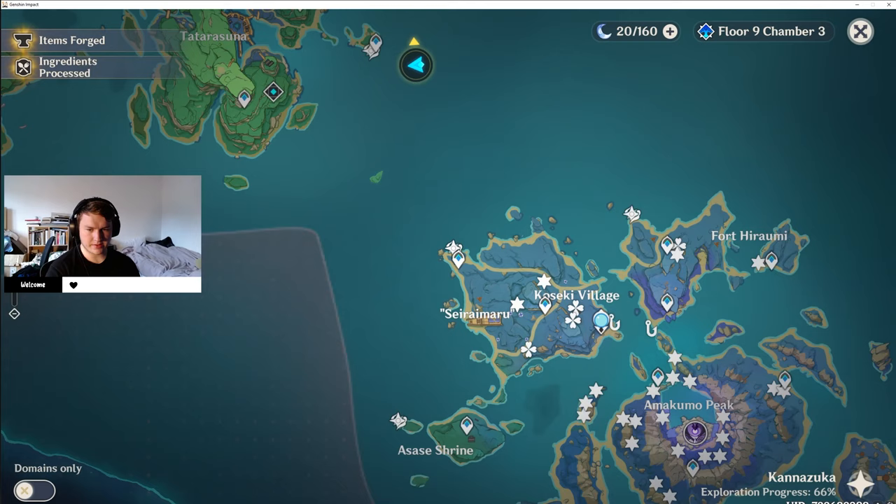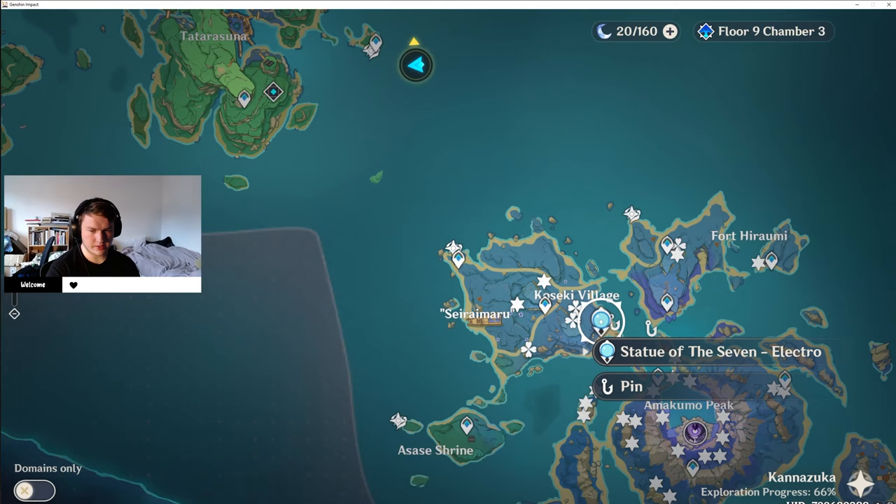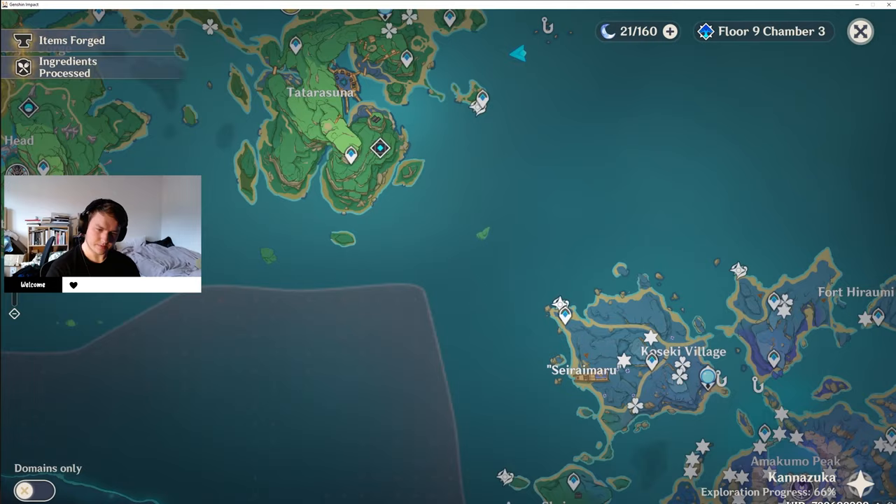The next spot for the koi is by Koseki Village. If you go to the Statue of the Seven and then jump off the side and go onto this little beach here, there are koi here. You can get rusty or golden koi here.